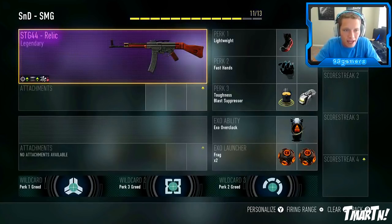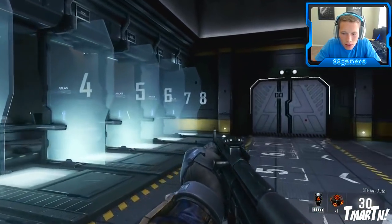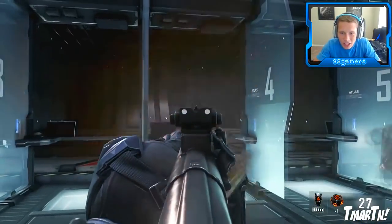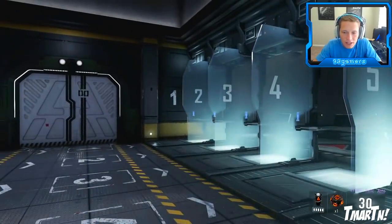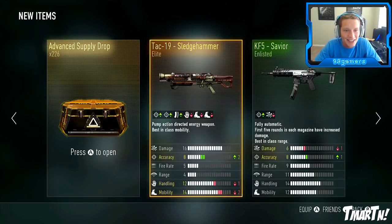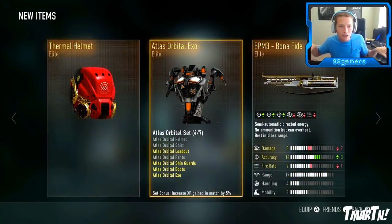Let's go ahead and select this thing. We're gonna put it on our main class and check it out. It doesn't look that much different from the regular STG — it's like a factory new version, the wood looks really nice. The stat changes are: negative one damage for plus one accuracy and plus one fire rate. I think overall that's a better change. We got a legendary weapon within like the first five supply drops — that's absolutely nuts.